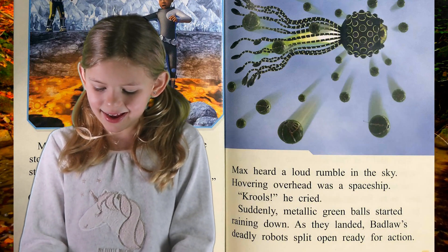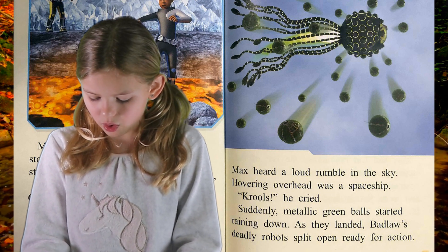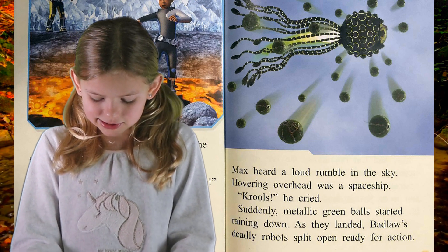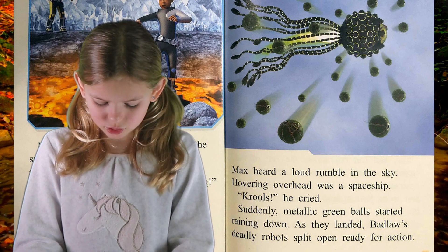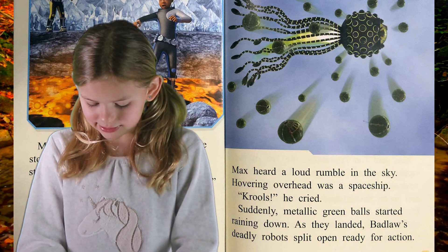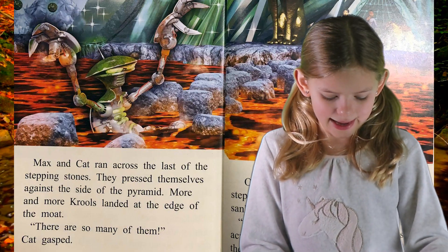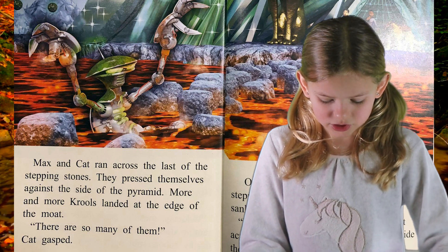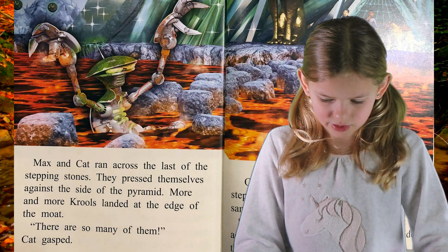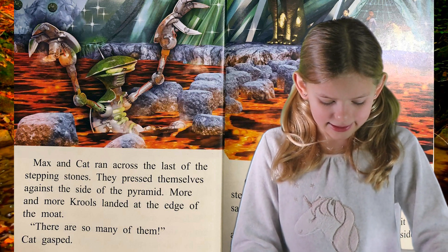Chapter 4: Attack! Max heard a loud rumble in the sky. Hovering overhead was a spaceship. "Krools!" she cried. Suddenly, metallic green balls started raining down. As soon as they landed, Badlaw's deadly robots split open, ready for action. Max and Cat ran across the last of the stepping stones. They pressed themselves against the side of the pyramid.